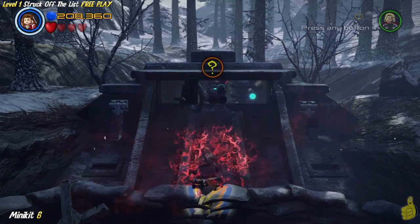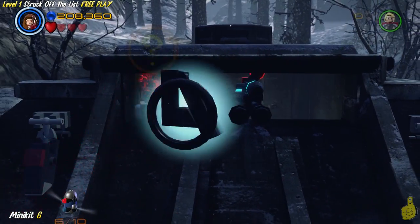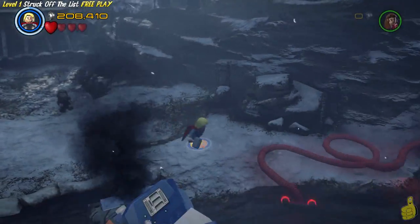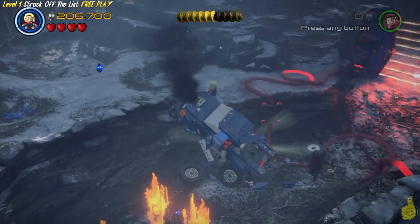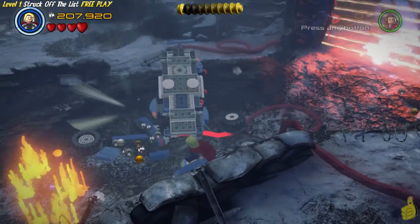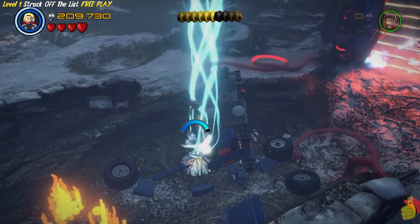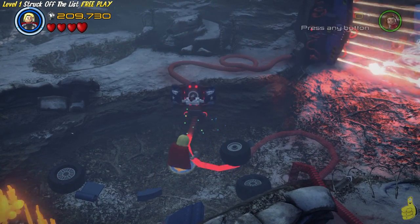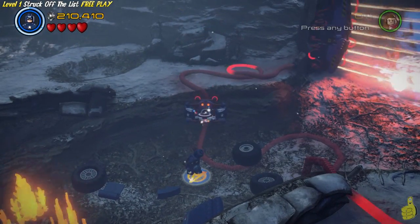Switch on over to the Scarlet Witch and make your way to this back little bunker. We use Mind Control to take over a buddy inside there and make him wander around and grab that minikit. You probably noticed when we approached with the Scarlet Witch, it sucked up all the studs inside - that's because we have the stud attract red brick on. We're picking up a lot of studs just out of reach, which is certainly helpful.